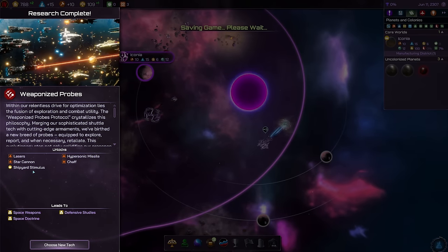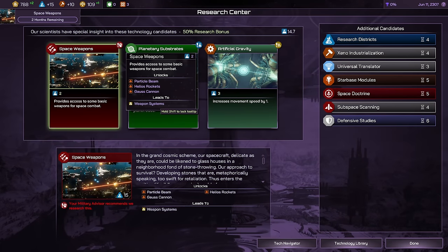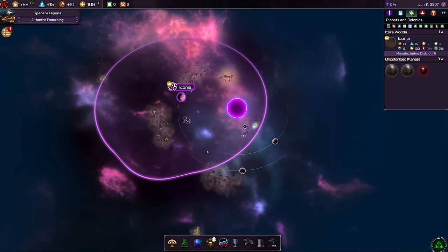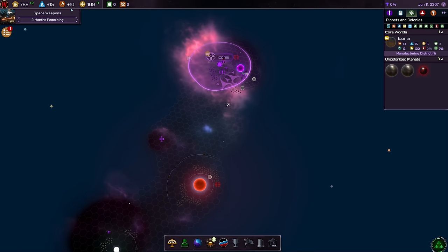Weaponized probes research is done. This unlocks lasers, hypersonic missiles, and star cannons — weapon systems for ships. Then we could go into space weapons to use them in combat. I'll go for space weapons. As we can see, we're now also increasing that sphere of influence, which has grown a bit further out. Space weapons will take two more months.